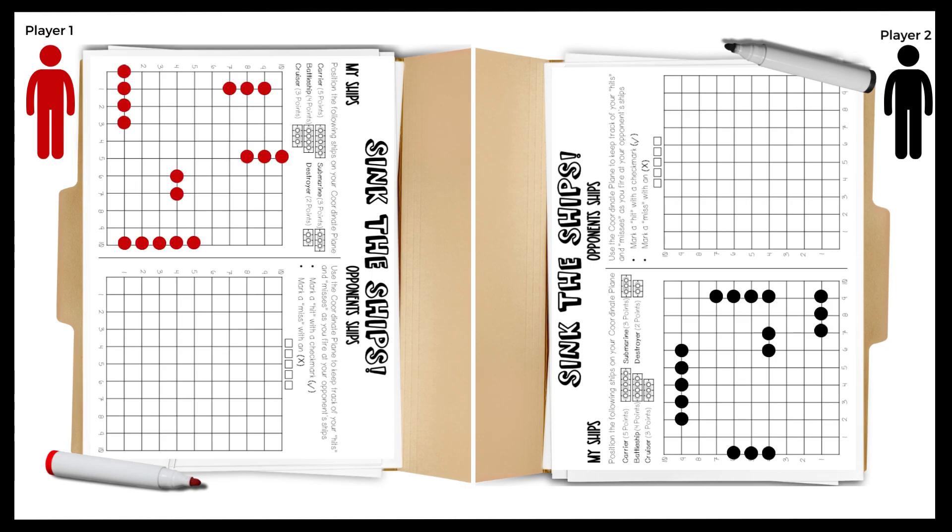Using the guide, position your ships on the Coordinate Plane that is labeled My Ships. The ships you will position are the Carrier for 5 points, the Battleship for 4 points, Cruiser for 3 points, Submarine for 3 points, and the Destroyer for 2 points. You may position your ships horizontally or vertically anywhere on the grid. You cannot position your ships diagonally.